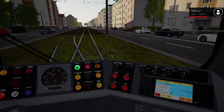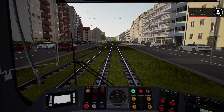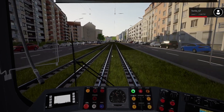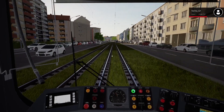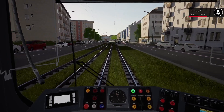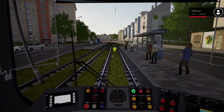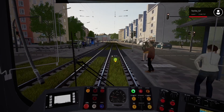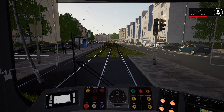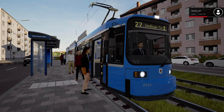Ackermannstrasse is next, 500 metres away. Hopefully in this video all the announcements stay with the correct stations. This is Ackermannstrasse — you see what I mean, you get a chance to get some speed on the Munich route. I've played a little bit of both Vienna and Munich, and at this stage I think I prefer Munich for some reason.